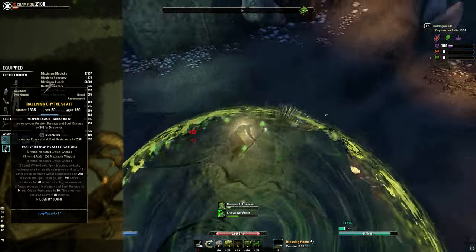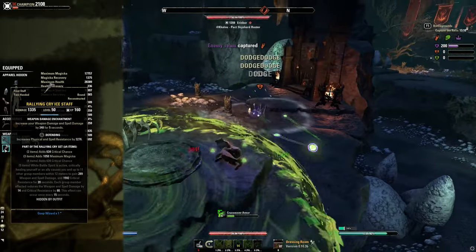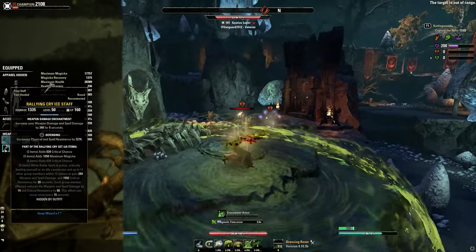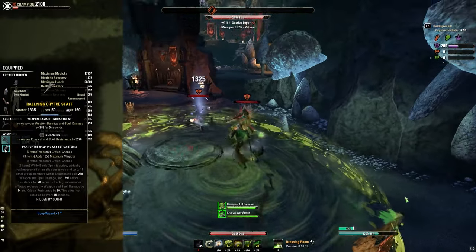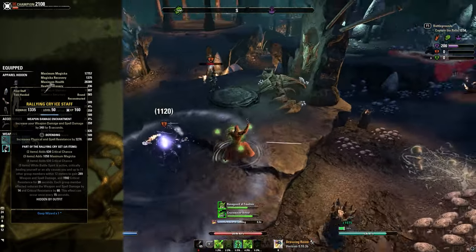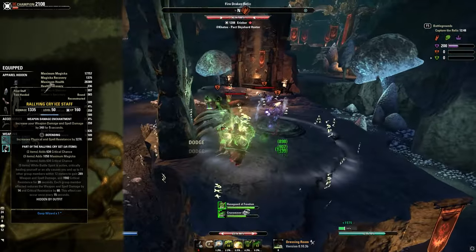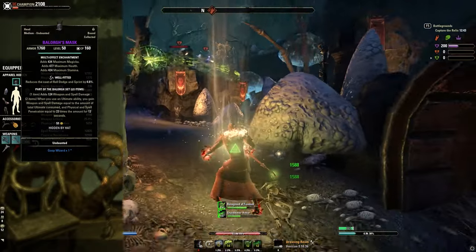For the back bar set Rallying Cry, you can also run all the defensive back bar sets. For example, Daedric Trickery is going to give a lot of buffs this class doesn't have - it doesn't have any source of major protection, major bending, or major vitality, and doesn't have major heroism either - so Daedric Trickery is also going to give you a lot of valuable buffs. You can choose to run either this or Rallying Cry for a mix of critical resistance to counter enemy bursts and extra damage.